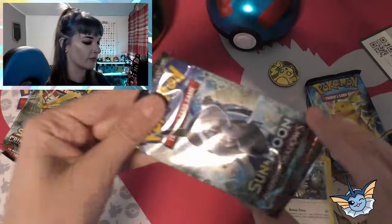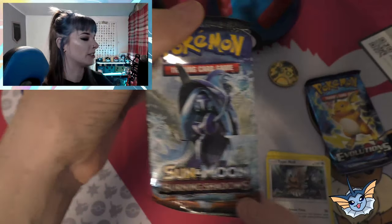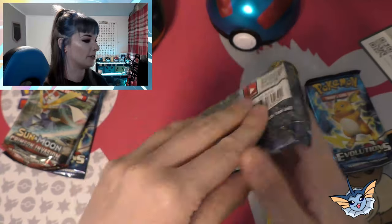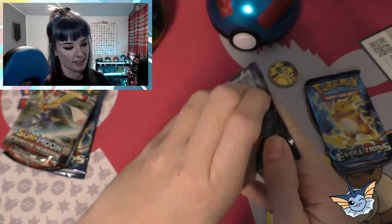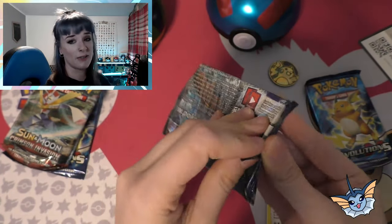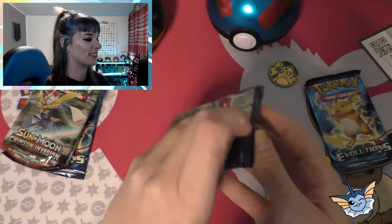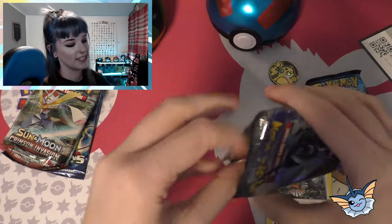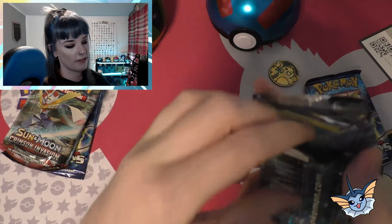Reverse Holo Octillery and we have a Holo Null. Next, on to Burning Shadows — sorry about the glare. I'm just super pumped that I've got another two Evolution Packs to open. And we've got Raichu on the front, which makes me happy, very happy.